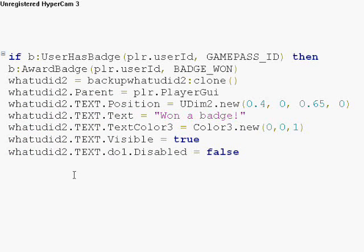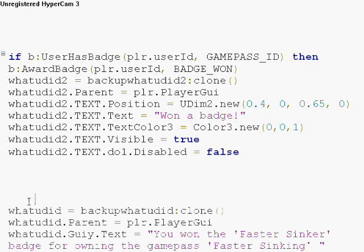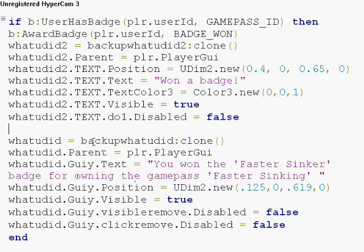Once the player is awarded the badge, you can also show them a GUI — like 'you won a badge' — and this GUI in particular will move up and then move down as scripted. You can see how to make these in my last tutorial, how to make a communication GUI. If you're not settled for a quick moving up-and-down GUI, you can add a stationary GUI too, and this one can be a bit longer since it stays in the same place so you can read it easier — for example, 'You won the Faster Sinker badge for owning the game pass Faster Syncing.'